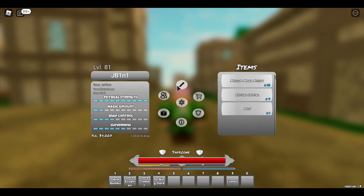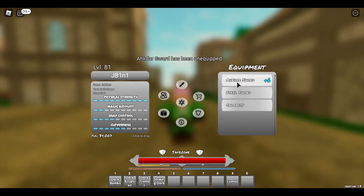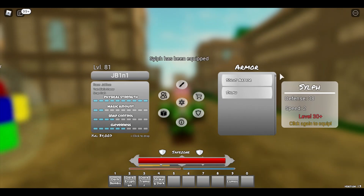To equip your sword: when you get your sword, go into your inventory and double-click your sword to equip it, and double-click it again to unequip it. Same thing goes for your armor — double-click to equip it, double-click again to unequip it, or you can just go to another armor piece and equip it if you want to change.